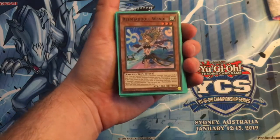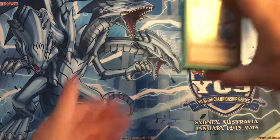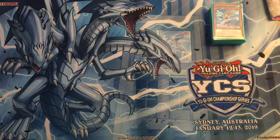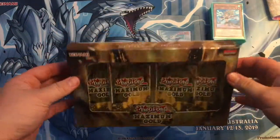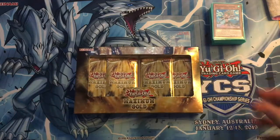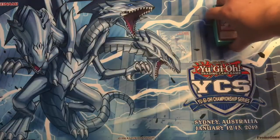This is Seb from Cowboy4Game, and this is episode 2 of Sealed Only. For today's episode, we're going to be opening Maximum Gold. It came out this week, and in this pack we're hoping to either pull something like Imperm, Ghost Ogre, or any of the Ghost Girls' hand traps would be nice. Some good staple reprints in this set.